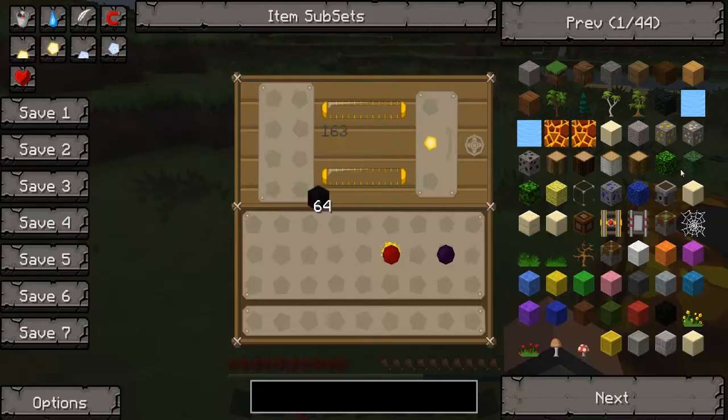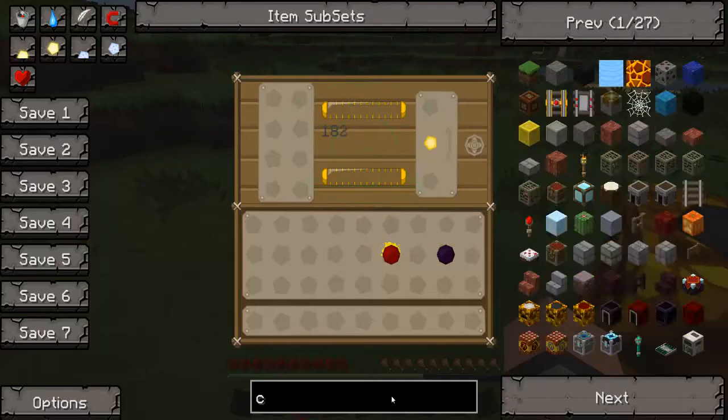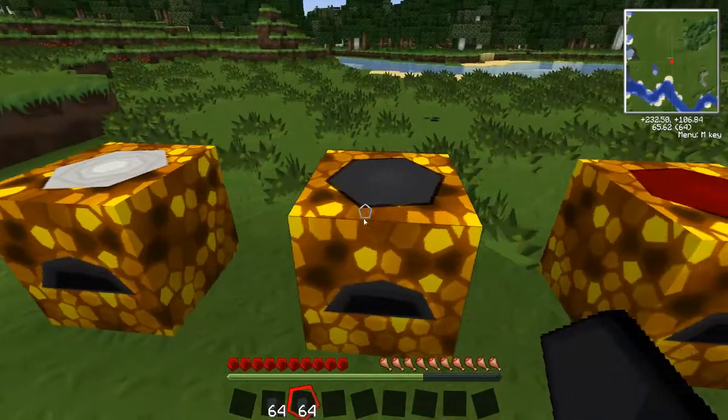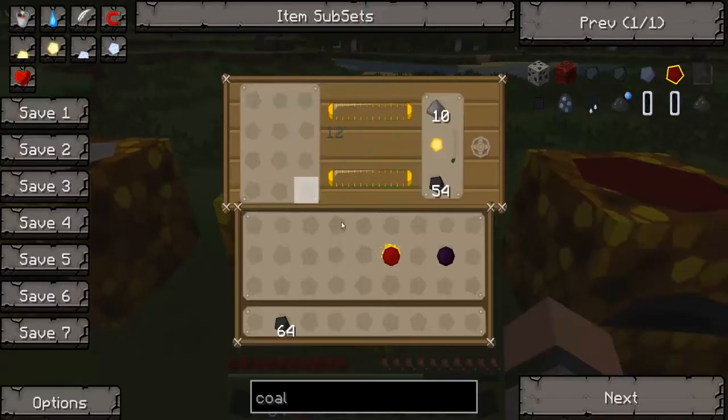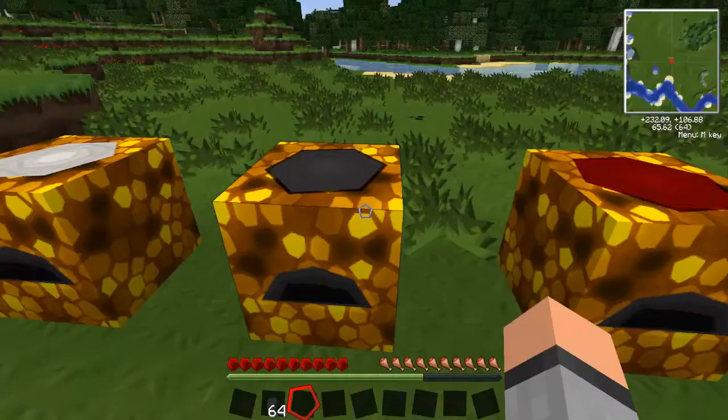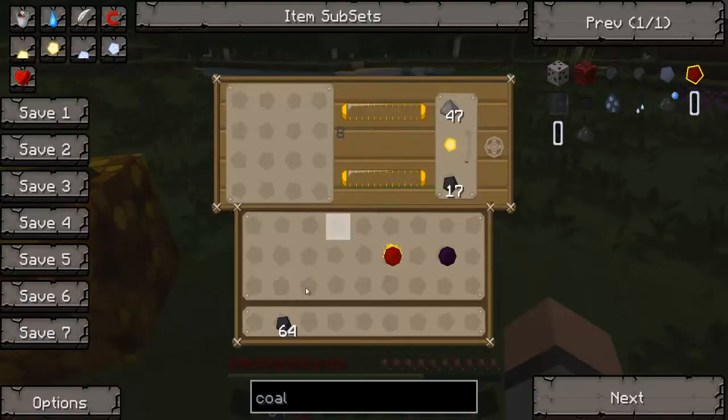You can put an item in — for example wool — but that's not how you use it, it'll just do nothing. What you want to do is use fuel. If I get some coal, three stacks, and put it in, it's going to start converting to gunpowder. As you put it over here it'll go straight over there; if you put two in it will put one stack here and once that stack is gone the gunpowder goes over and the coal goes in.